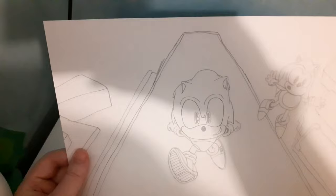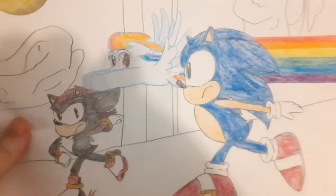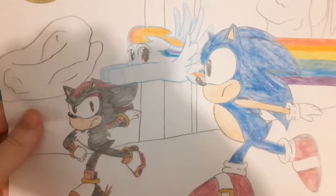Here's one of City Escape from Generations that wasn't even colored - grey me. This is the Shadow boss fight from Generations. No idea what the hell I put Rainbow Dash in here for. Is it because she's also as super fast as Sonic and Shadow?